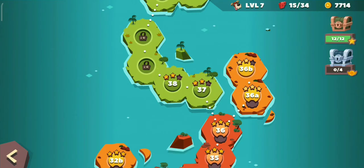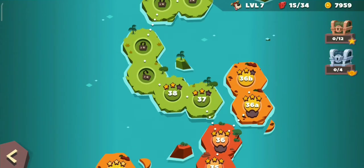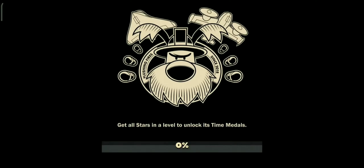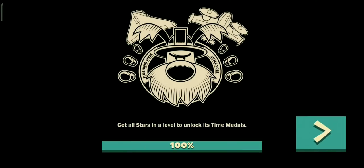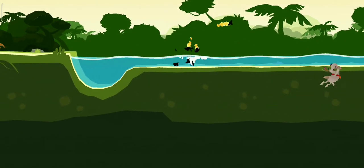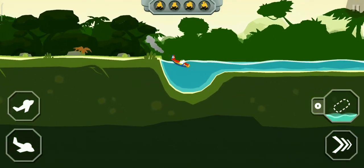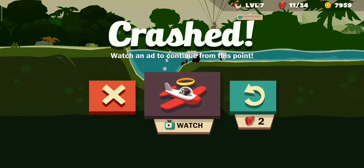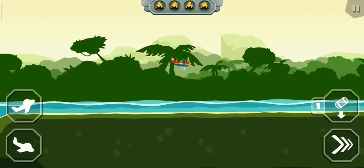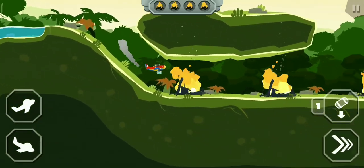I'm pretty surprised that I've actually adapted to this ship - not 100% adapted but getting there. I'm pretty happy with the Plumber. Let's go to level 39 with the Plumber - hopefully we can ace it on our first try. Look at the narrowness of this place! This is where the Plumber comes in because it can squeeze into tight places, which is exactly what we need.